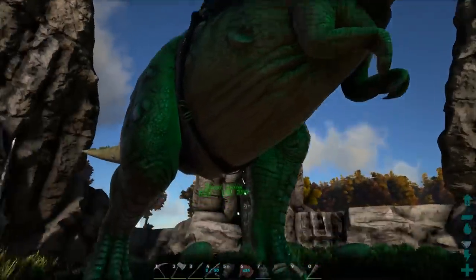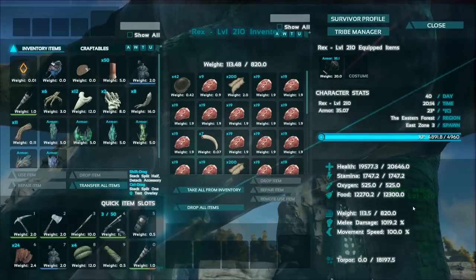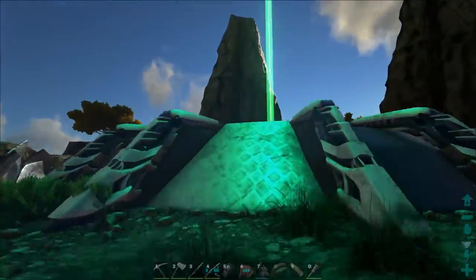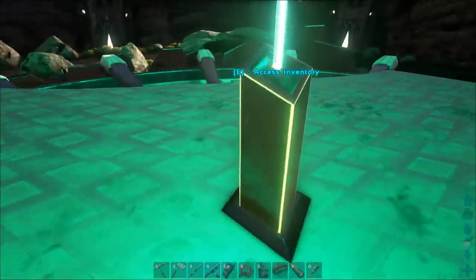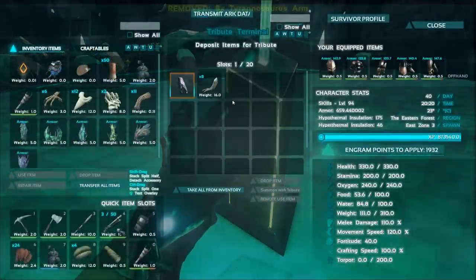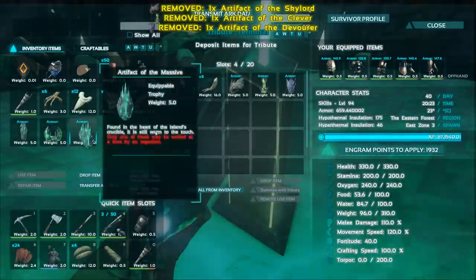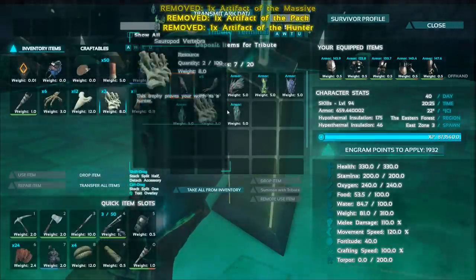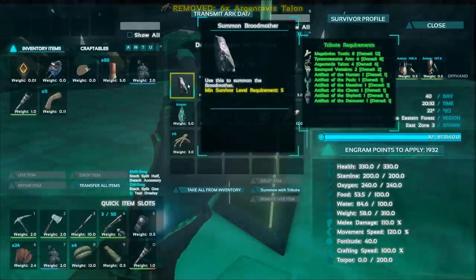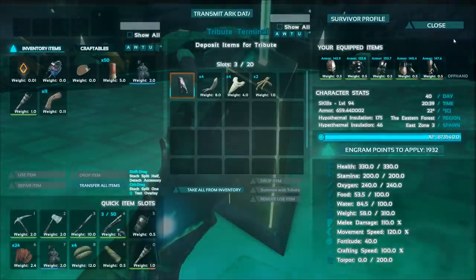I've retrieved the artifacts and I'm going to fight a boss with this high level T-Rex. It doesn't have that much health, but I've levelled up its damage, so it should be able to do the job. Now go to the Tribute Terminal and drag over all the items you've collected. As you fulfil the items it needs, the checklist will start going green. Then when you're ready to fight, select the summon item, then click Summon with Tribute. This will spawn the boss after a few seconds.